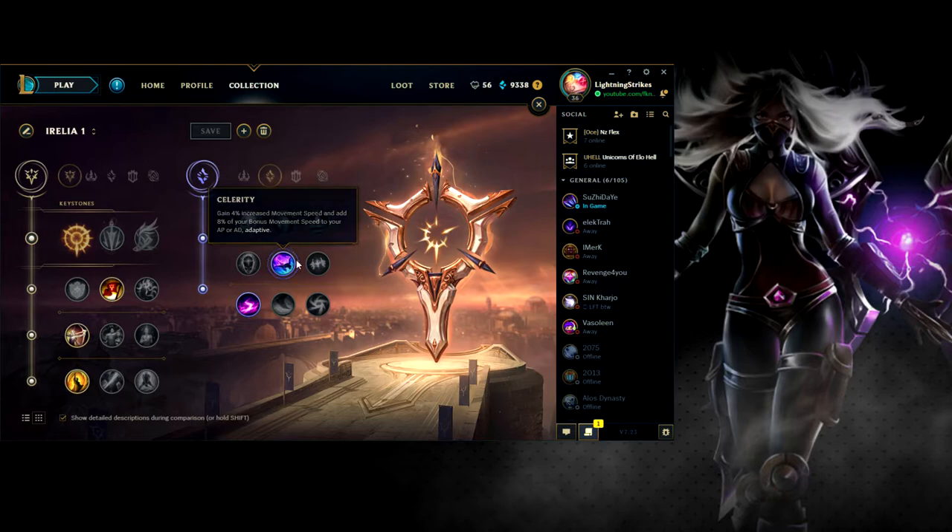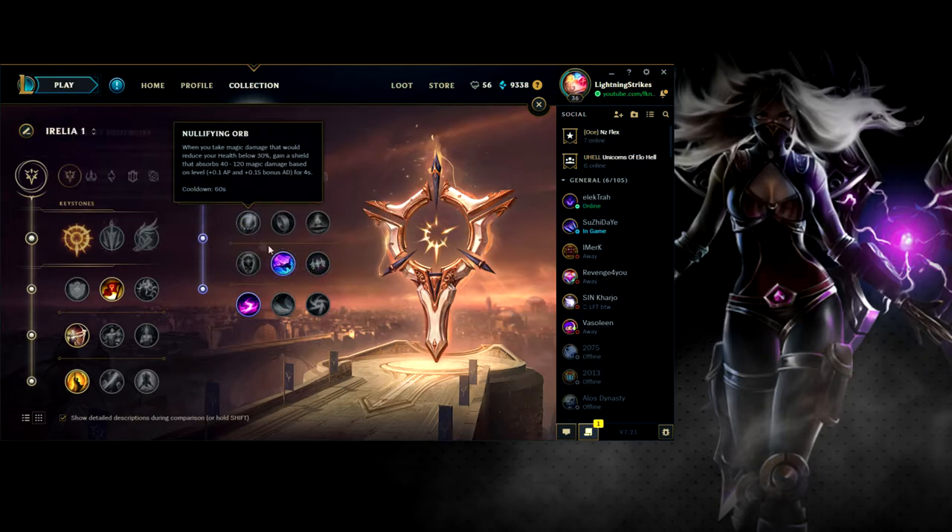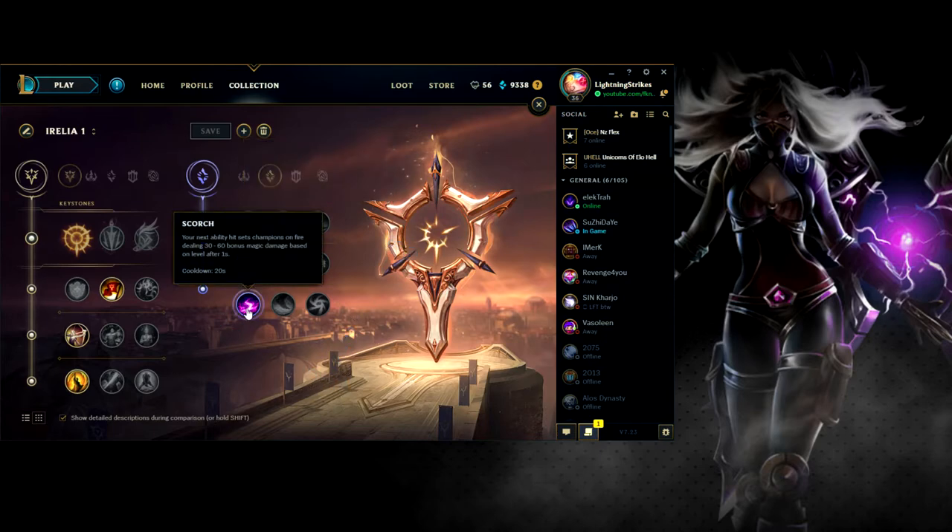I think it's a really good rune. I'm pretty sure it was discovered in Korea — they started using this rune page and it's got quite a high win rate with lots of different champions. Now let's talk about Scorch. Your next ability sets the enemy on fire dealing 30 to 60 bonus magic damage based on level after one second. The cooldown is 20 seconds, but in lane if you're able to use this three times per minute, that's an extra 90 damage at level one. With Aurelia, your E into auto is really good because you hit them with E, hit with auto, and they take the extra 30 magic damage on top of that.